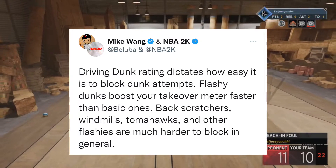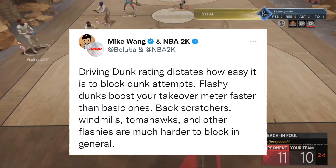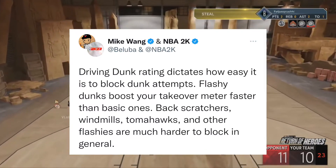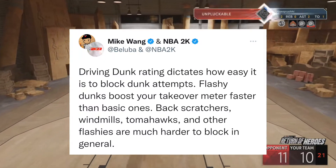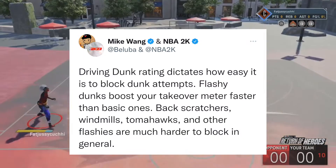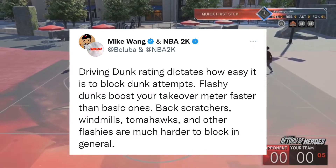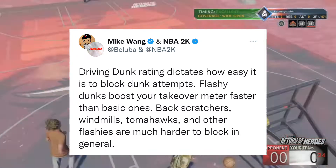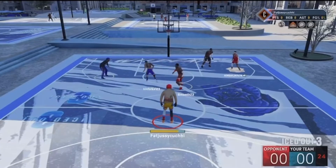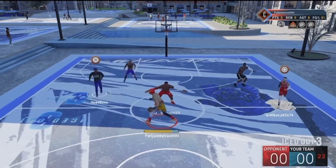2K Mike Wayne, dev, went to Twitter and said: driving dunk rating dictates how easy it is to block dunk attempts. Flashy dunks boost your takeover meter faster than basic ones. Bat scratchers, windmills, tomahawks, and other flashy dunks are much harder to block in general. Now, we know for years in the 2K community if you were to do these type of dunks, you are getting blocked.